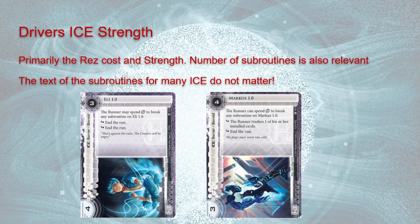Now this is not universally true — this is a particularly egregious case because both of these are bioroids, so Marcus 1.0 can just have its worst subroutine clicked through. But generally when evaluating ice, you don't want to think about what if I fire it — you want to think about what is the cost for the runner to break this. That is really the primary axis, not the power of the subroutine once it's fired.